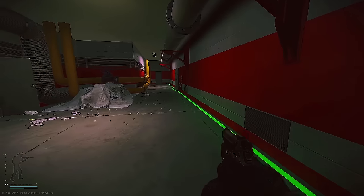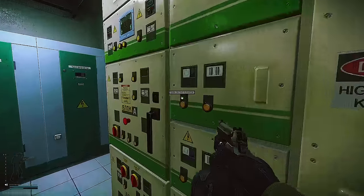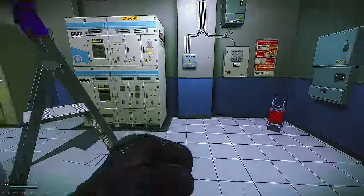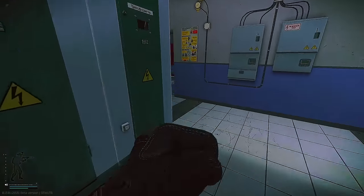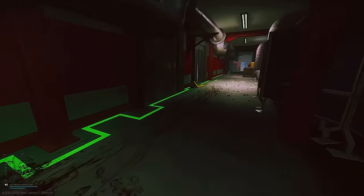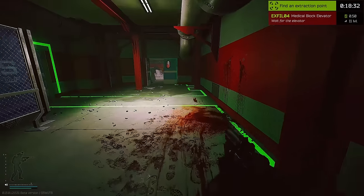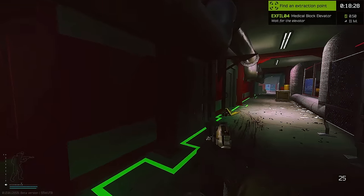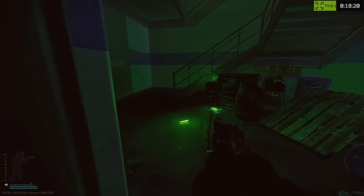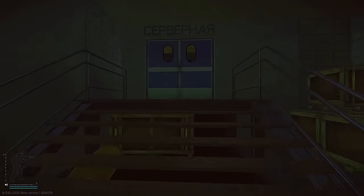This is the other section and you can call the elevator with this button. Above this is actually the server room. Let's press the button first and I'll show you how it looks. You can literally go upstairs really easily from here. If you want to get out, press this button - this is the medical block elevator. From that button to this button, wait for the elevator to come, and press the button inside.